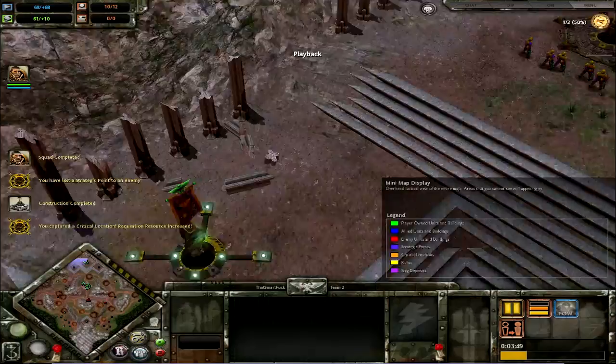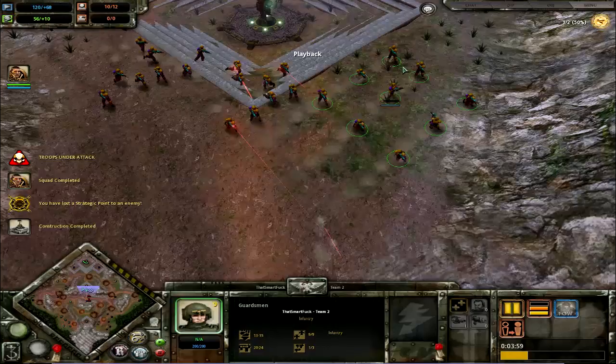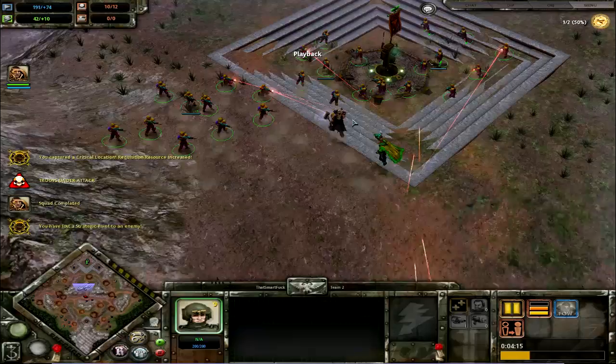I think some of these do have grenades — one of them has a grenade launcher. The main thing with guardsmen is they don't take too much of an accuracy penalty whilst they're moving. So if a melee unit such as a force commander gets in close, you can just pull them straight back — which is what I should be doing here — and then just turn them around and take off potshots. You can literally keep doing that.